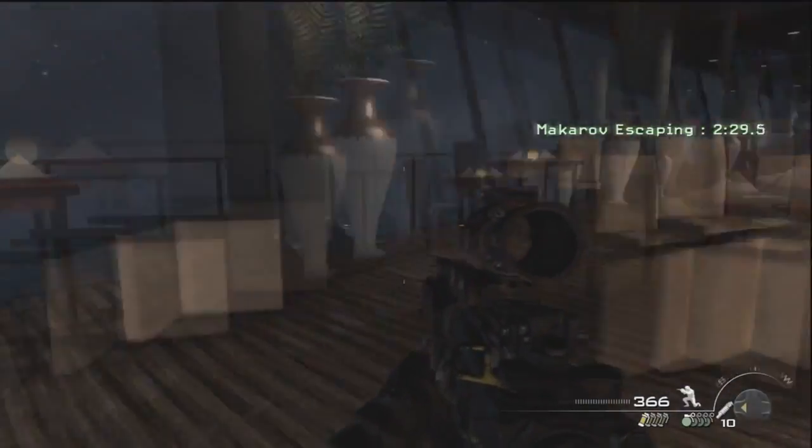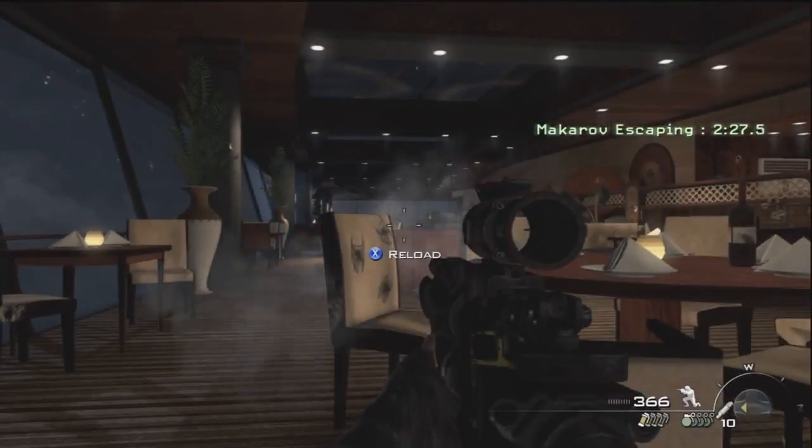That's all 46 intel in the Modern Warfare 3 campaign — you get 35G for the achievement called Scout Leader. I hope you liked this walkthrough. If you have any Modern Warfare 3 epic fails or WTF moments you want me to use for my top five WTF moments, send them to yashtop5@gmail.com. Come check out my channel and I hope you liked this video — I'm Ability and I'm out, peace.